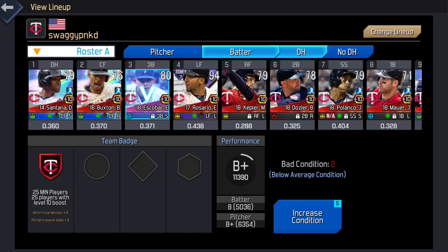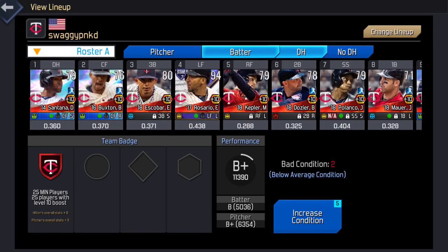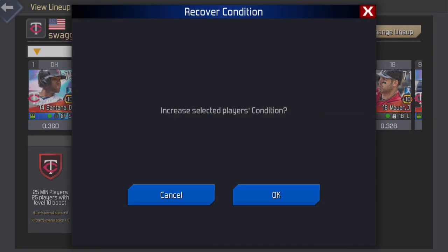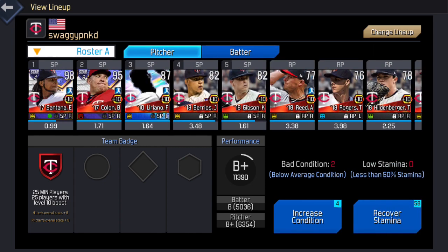With condition, you just pick a player with a bad condition and then hit increase condition. We'll do it for this Eduardo Escobar — increase condition. I had five, now I have four. Escobar went from the blue sad face to the red perfect mood.